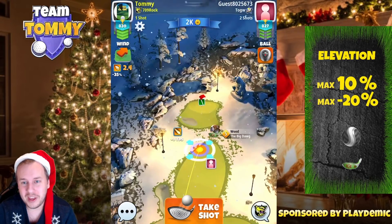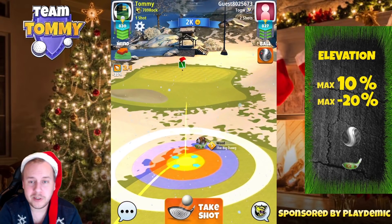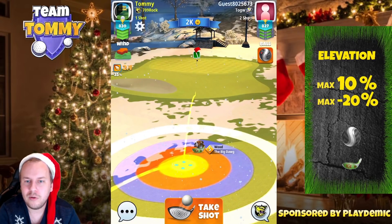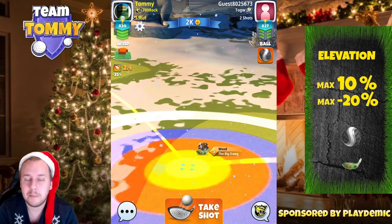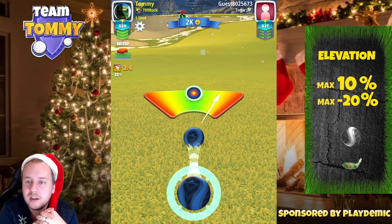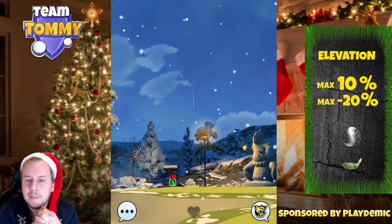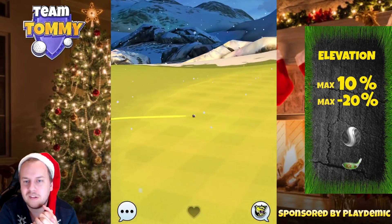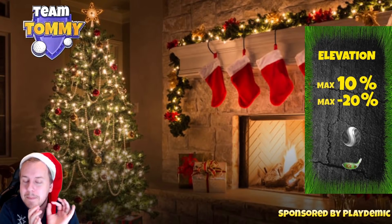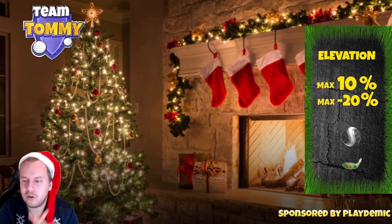Now we have the big dog towards the pin area. We could play with a sniper to bounce over the rock, but if the drive clips the rough on the second bounce, the power becomes a big problem. So I take the safe route — using the club with the most power to always guarantee the eagle. There's a little glitch roll but we stay on the fairway. We're playing that shot uphill at minus 20%, and the ball won't be as affected by the wind — it's very easy to over-adjust that shot massively.